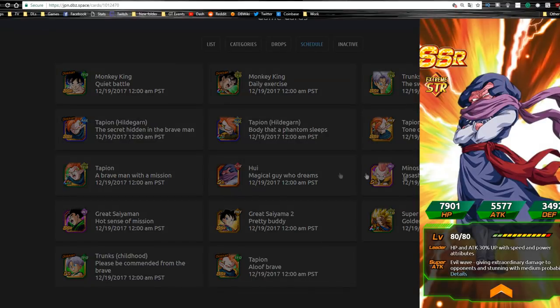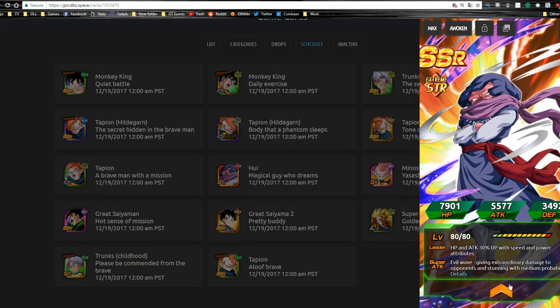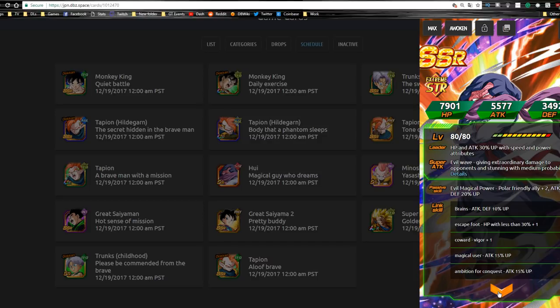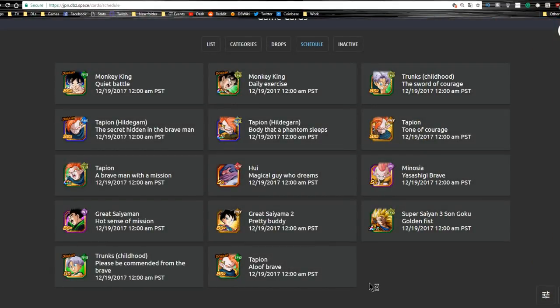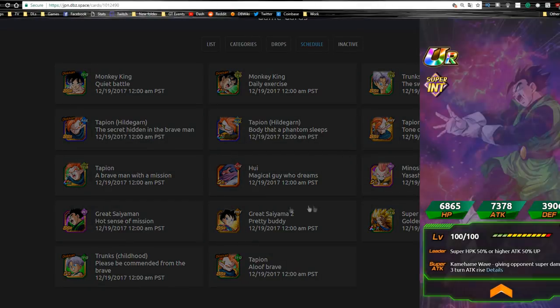We also have Hoi — that's how you pronounce his name. He has HP and attack plus 30% up with speed and power attributes, so he's kind of a dual leader. I think he probably gives extreme damage and has a medium chance to stun the enemy. He also gives polar friendly ally key, attack, and defense plus 20% up, which I think means super or extreme types.